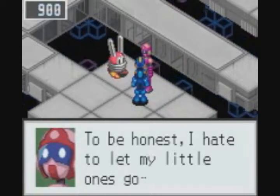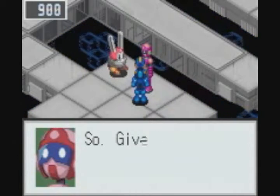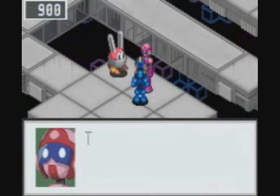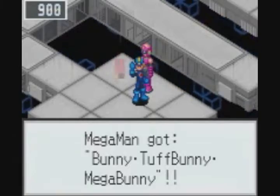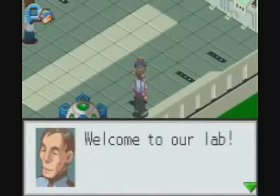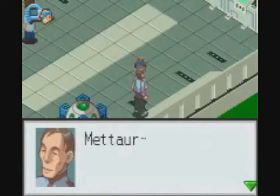I completely forget what you have to give this guy — I thought he wanted a battleship, but he actually wants 50 bug frags. Yeah, if you want to get all the viruses and their omega values, you're going to need around 1,000 bug frags just to begin with. So yeah, talk to this guy and get the bunny battlechip.